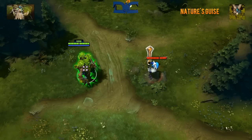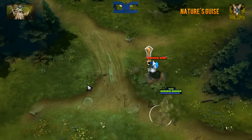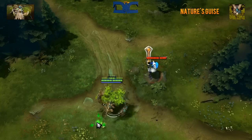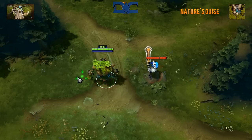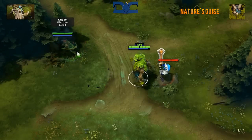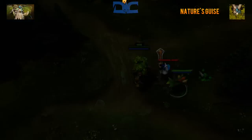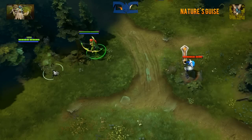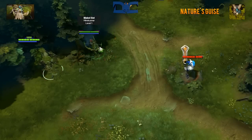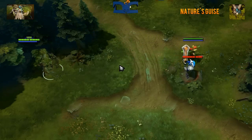Nature's Guise is a single target ability that will turn an ally or yourself invisible as long as they're close to a tree. At its highest level, with a fade time of 2 seconds, a unit can stay invisible for over 60 seconds as long as they're within 375 units from a tree. Units affected by this will also gain a 10% movement speed increase, while Treant himself is able to cast spells while maintaining the invisibility.